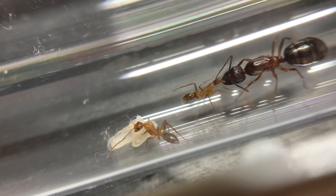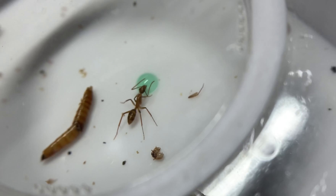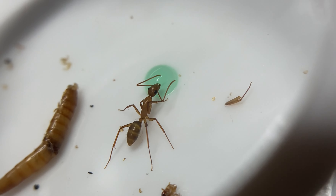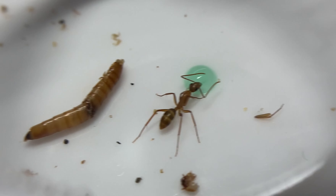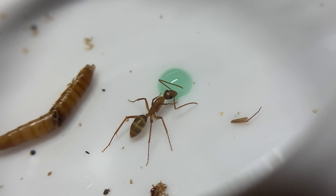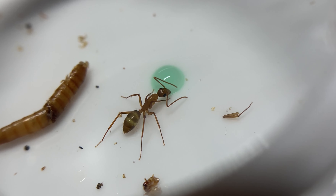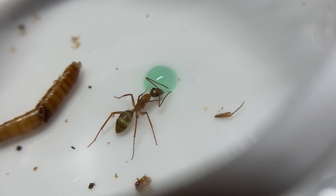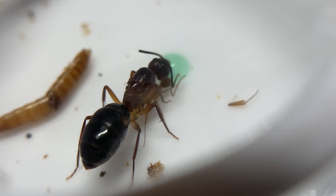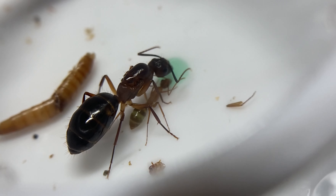This colony — the queen had to completely re-found her colony, because when I first founded them I founded them in a little founding nest and I dropped it while they had like three workers. I only recovered the queen, but she started laying eggs again super quickly and now she has a colony again.